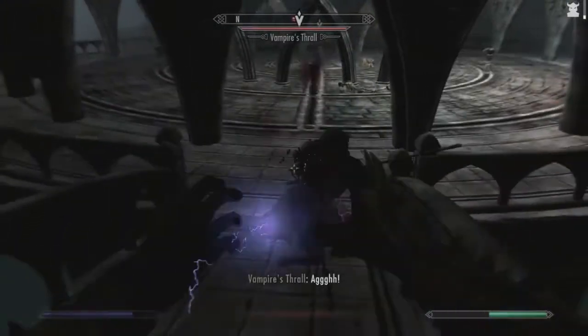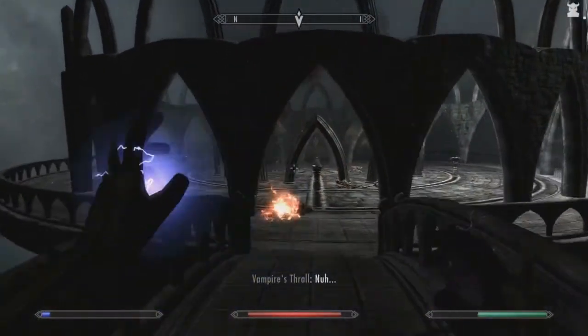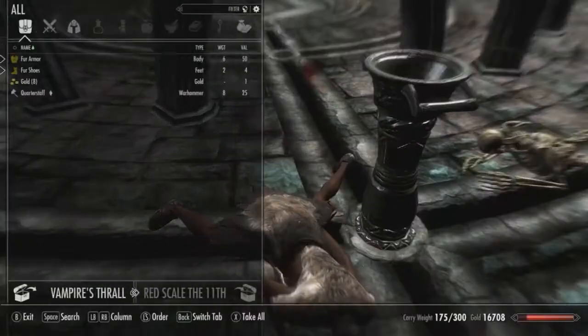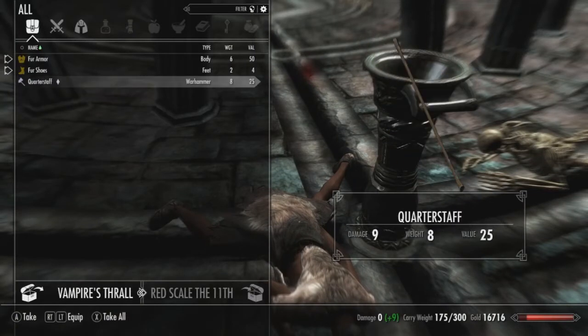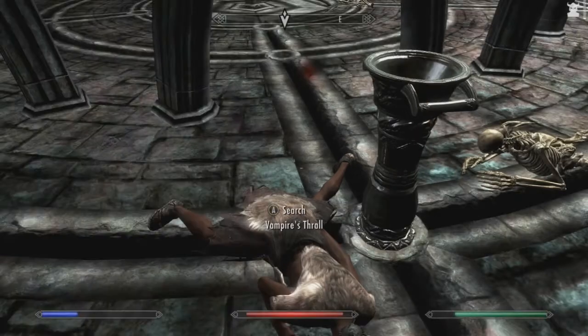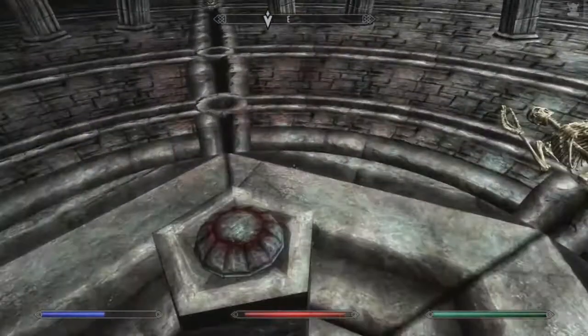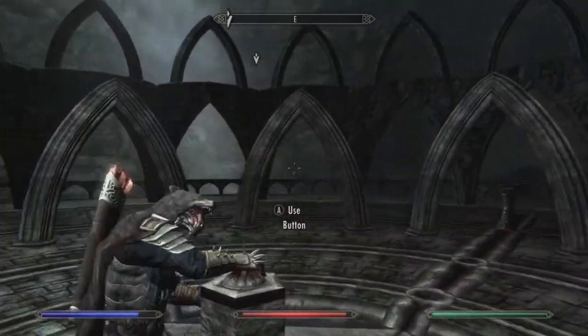Oh, I can kill you with magic. I want to show you something real quick — this is kind of cool. They have these quarterstaffs that are pretty cool. If you want to roleplay, maybe like a monk or something — I feel like a monk would use a quarterstaff to try to not be violent. That's a really cool thing about the Immersive Weapons mod.